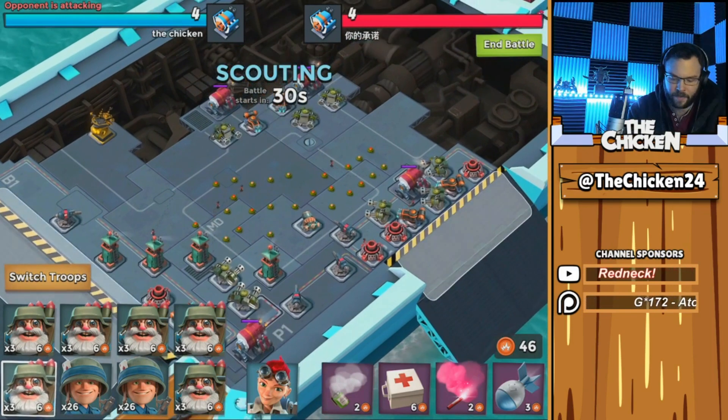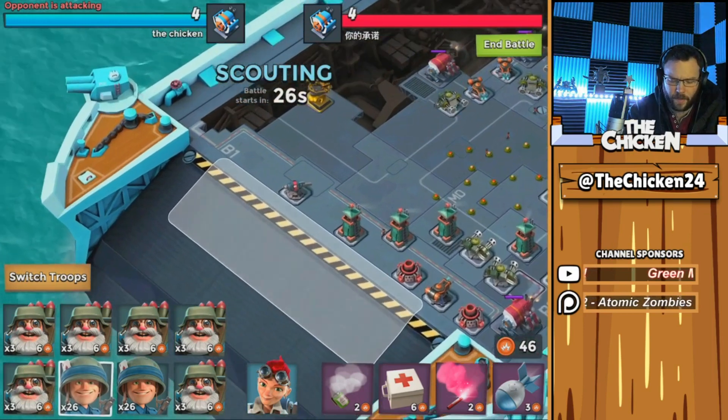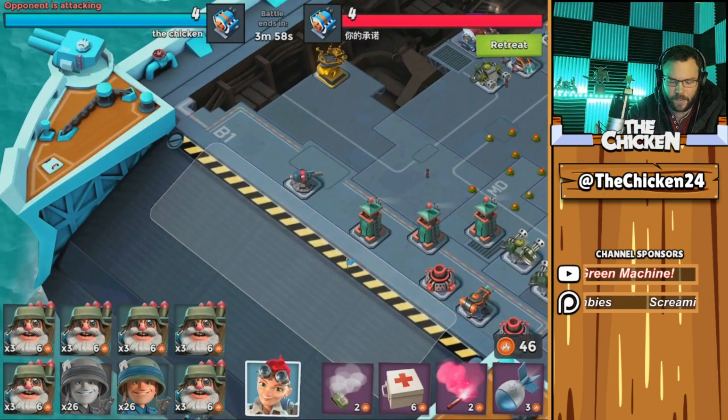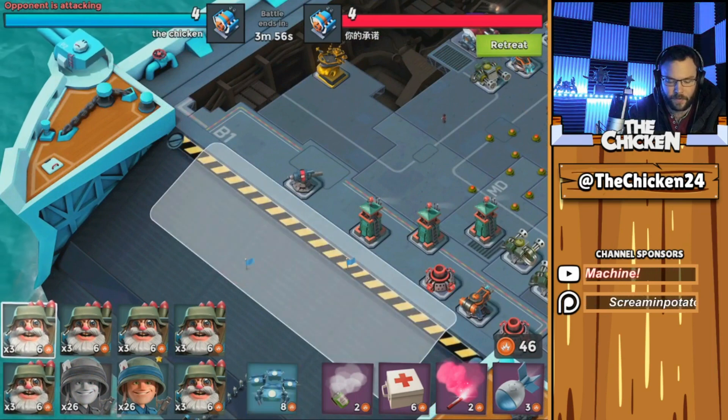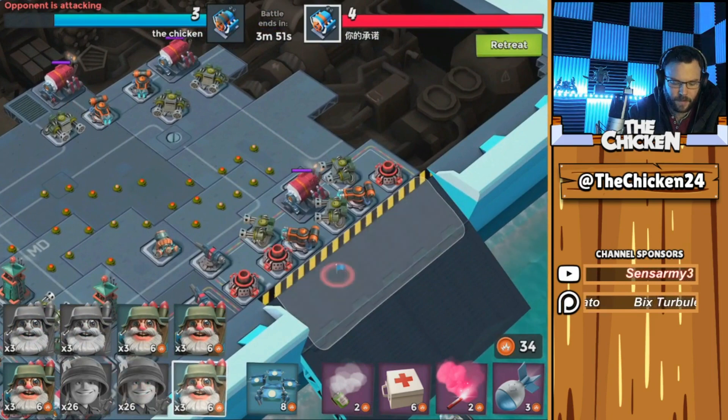If I pour a bunch of points into my sniper towers and max those out, it's not really gonna help me but it's gonna raise my tech level a lot, so I'll be facing guys with Seekers and prototypes more frequently — and I don't want that right now until I have some of the more optimal tech tree choices. So I'm gonna be waiting a little bit. Definitely let me know in the comments — you can go either way on this, it's just my opinion.